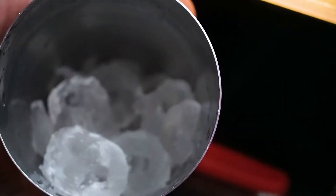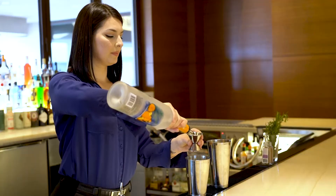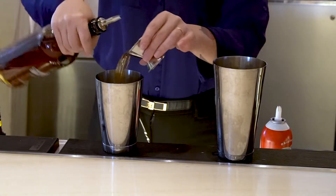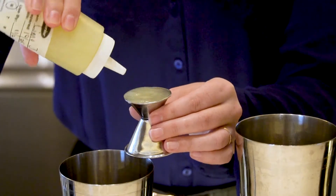First, fill the cocktail shaker halfway with ice. Add some cranberries until the bottom of the shaker is filled, and then muddle the ingredients. Add 1 and a quarter ounces of Grey Goose Orange, three quarters of an ounce of Blood Orange Liqueur, three quarters of an ounce of Cranberry Juice, and half an ounce of Lime Juice.